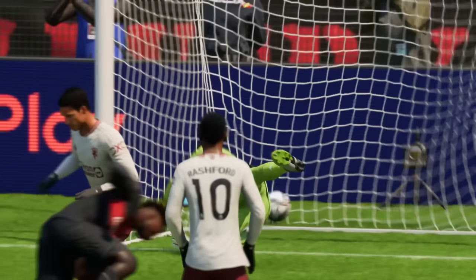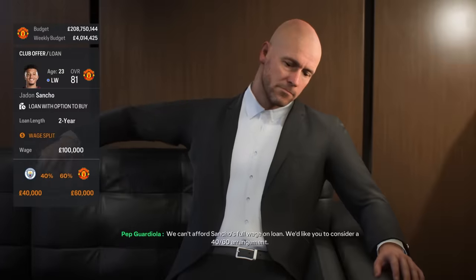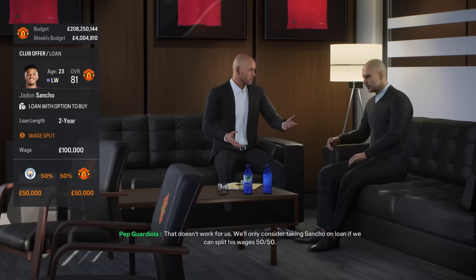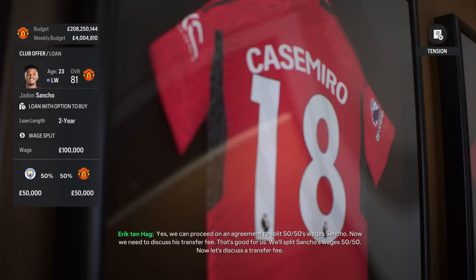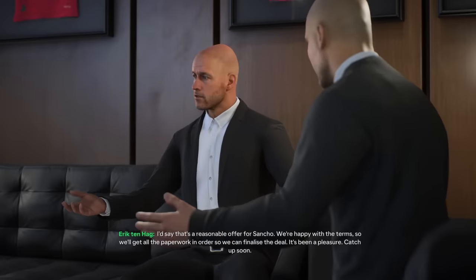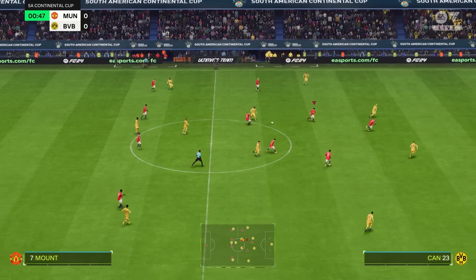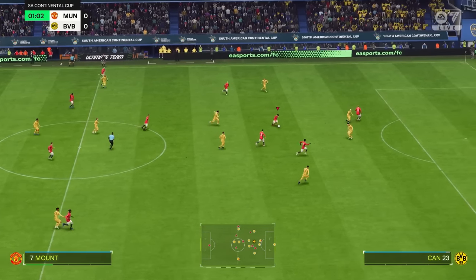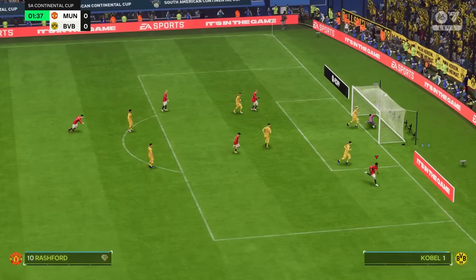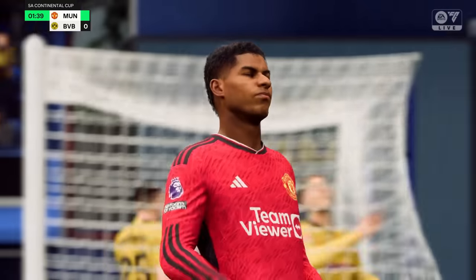They went on to have Kyle Walker and Joao Cancelo as their fullbacks, and nobody on earth remembers that Danilo or Benjamin Mendy cost that much money. We can easily emulate this in career mode by buying a bunch of players that fit your style, and just buy two or three for every single position. Keep the two you like the most, and just keep cycling through players until you've got a squad that's ready to compete at the top end of the league.